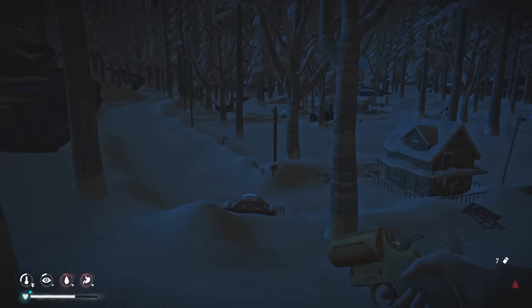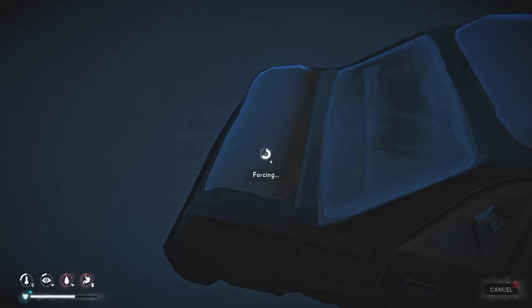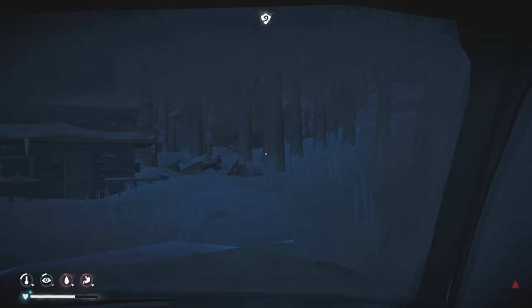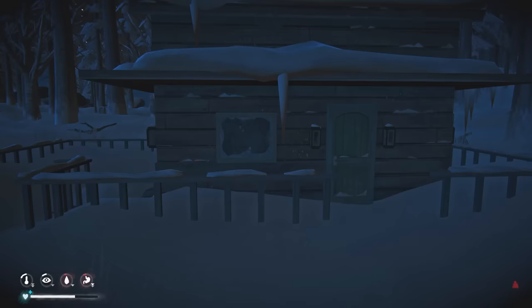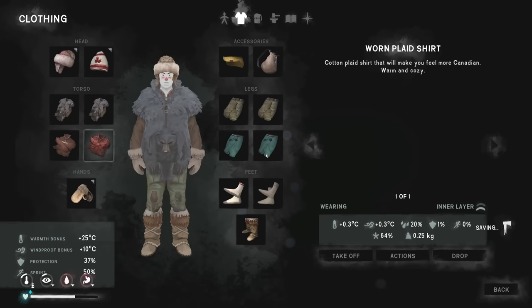We've got a clear night at least. I might kill the wolves if they're in my way because then it will clear up the area. Coastal Highway is also a good place to loot to find some misc clothing — so maybe we're lucky and find wool socks for example, which would be good.